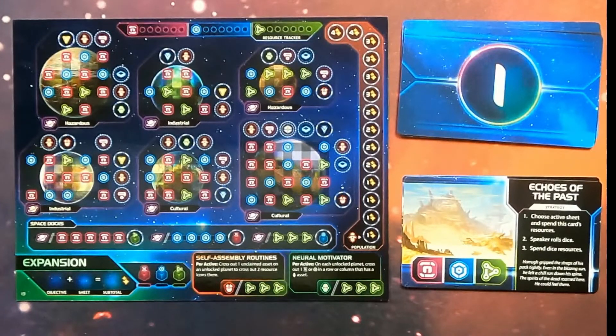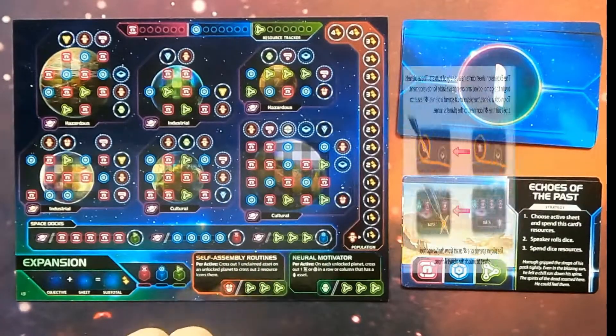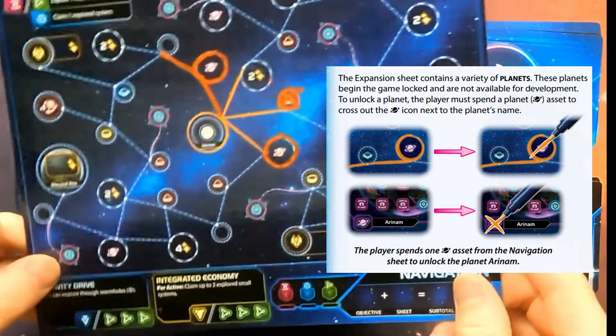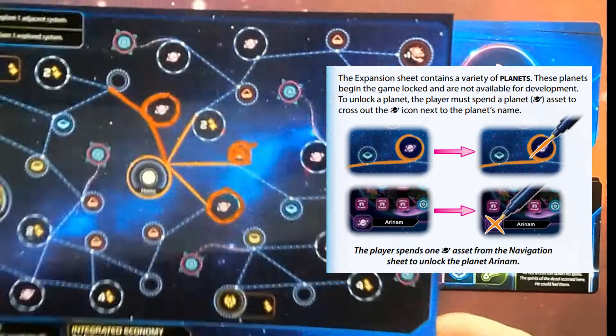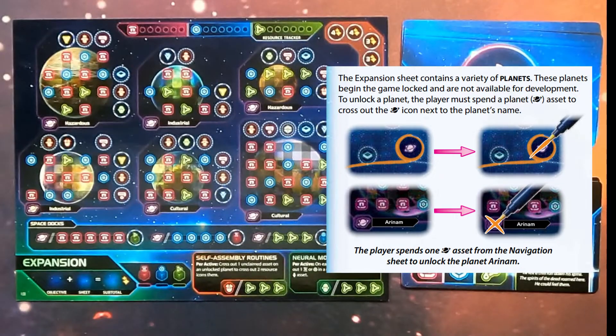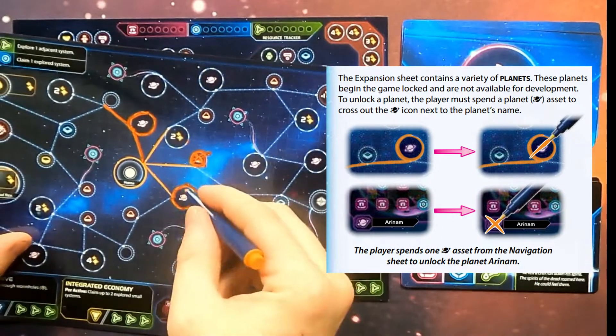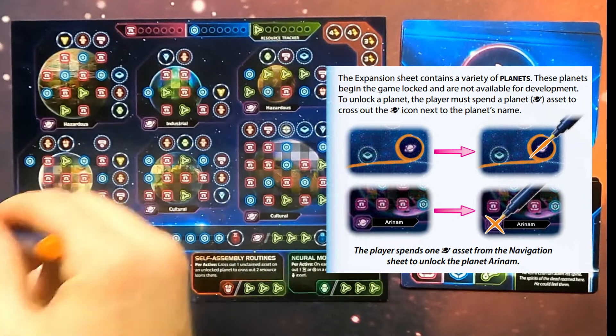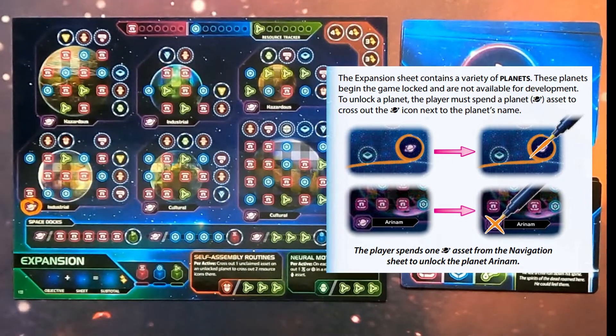For the expansion sheet, the first thing we have to do is claim one of the six different planet types on the sheet. To claim a planet, we go back to our navigation sheet and use one of the two planets we claimed, assigning any one of them to any of the planet types — they don't correspond directly in any sort of way. We'll mark off one planet on our navigation sheet to claim it on our expansion sheet, choosing the one in the bottom left.